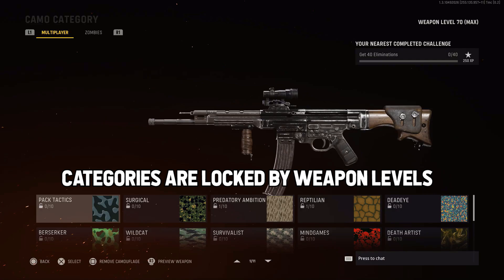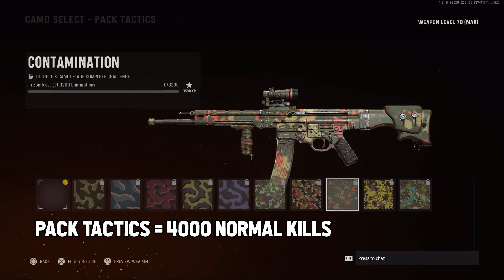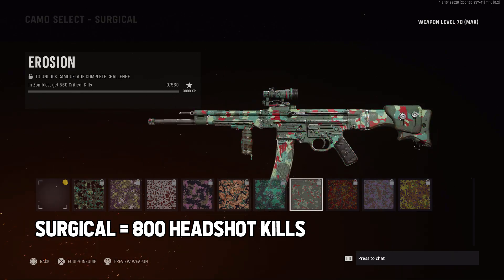Now each category has different requirements in zombies, so let's go through them all. For the first one, Pack Tactics, you need to get 4000 normal kills to unlock all camos. For Surgical, you need to get 800 headshots to unlock all camos.